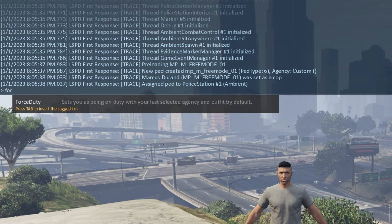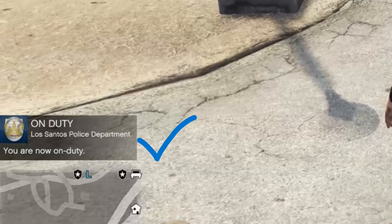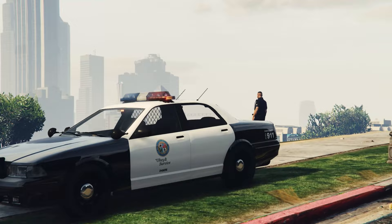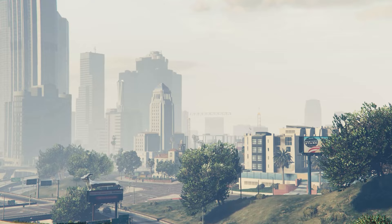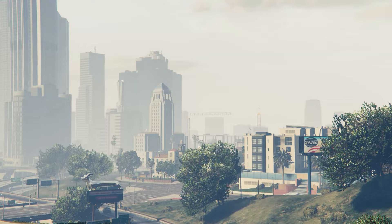You can then type 'force duty' and press Enter - you will now be on duty, shown at the bottom left of your screen. That's how to install LSPD First Response for 2023. Hope you got some benefit out of today's video - if you did, hit the like button and leave a comment down below. I really do appreciate all the support, you guys are awesome, and we'll see you in the next patrol.